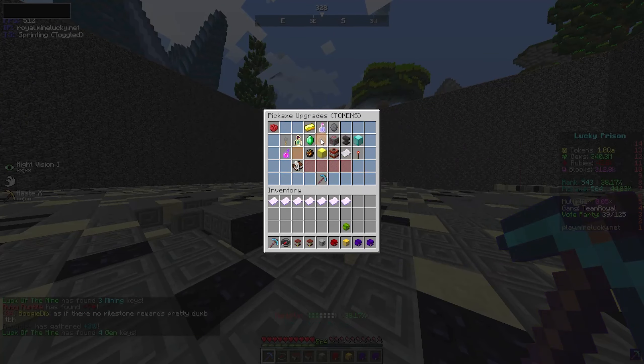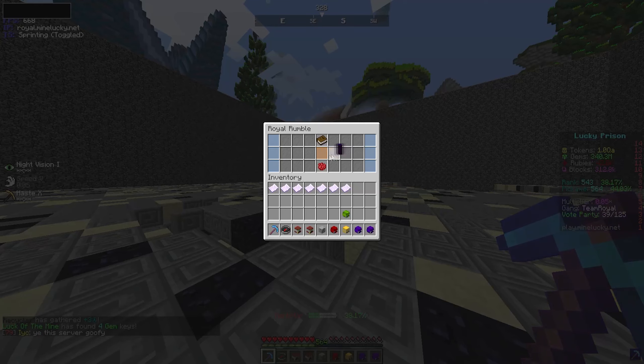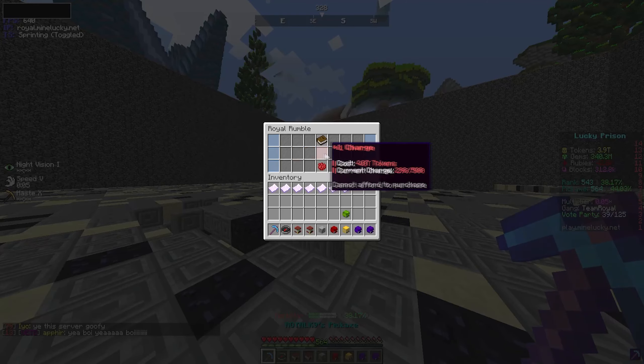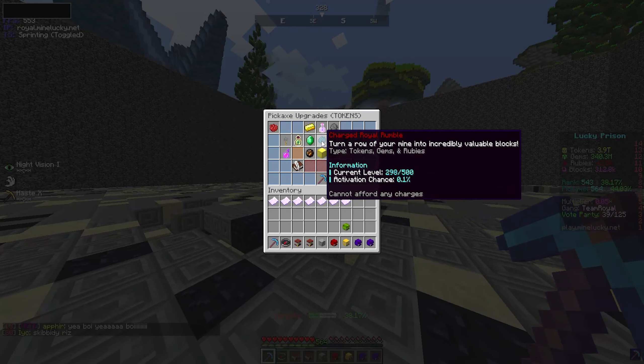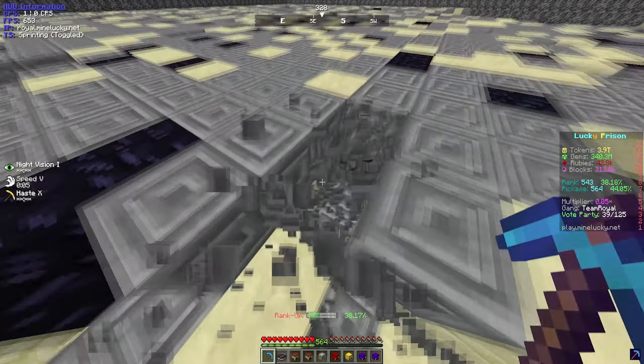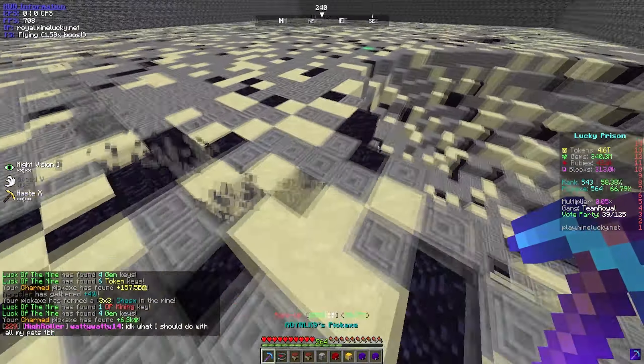Royal Rumble says: turn a row of your mine into incredibly valuable blocks. The regular Royal Rumble will turn an entire layer to 100% ruby blocks. With charged Royal Rumble, you still get ruby blocks but you also get emerald blocks scattered throughout the entire mine - they are very rare but they are the most valuable block on the entire server. Let's go ahead and grab this right now. The rank requirement is only 500 and we are rank 550, so boom - let's charge this up.